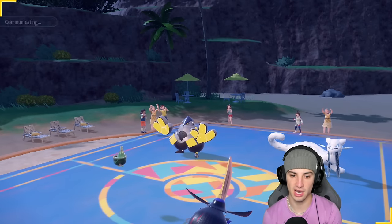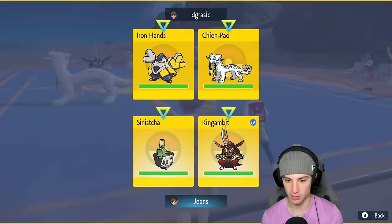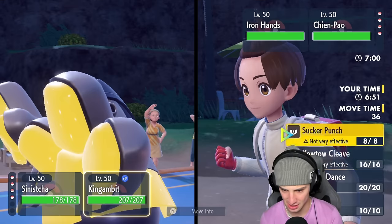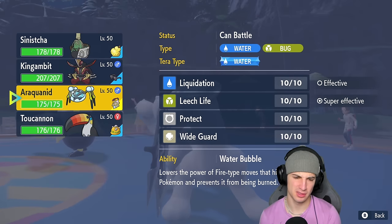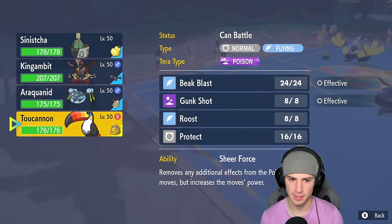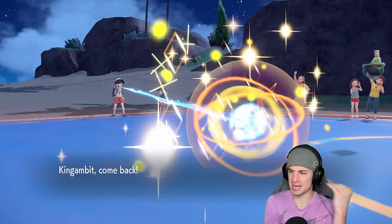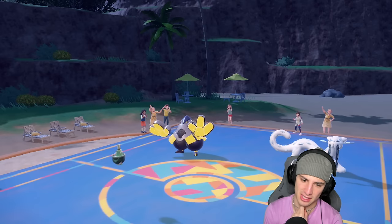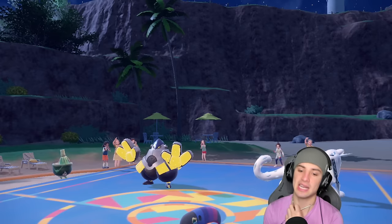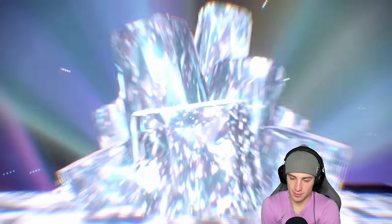Toucanon's gonna be awesome with Sheer Force. They end up leading Shenpao alongside Iron Hands — I'm going to have to Terastallize my Sinistcha, it's an absolute must. I'll go Water Tera and set up Trick Room. But something I don't like here — I might just swap. This is ugly — I might go into Toucanon with the beak. I gotta swap. We could have just Protected King Gambit this turn but there's a good chance they double down or go Drain Punch into King Gambit and Ice Spinner into Sinistcha.